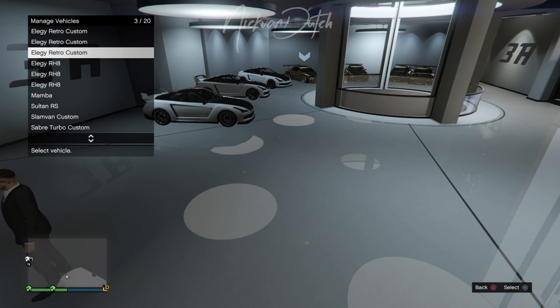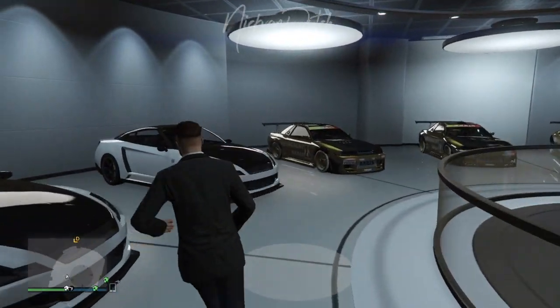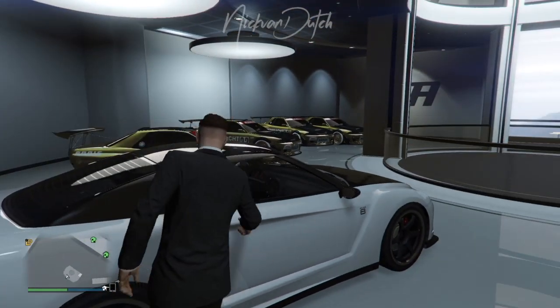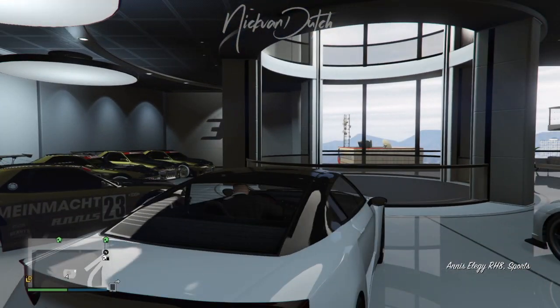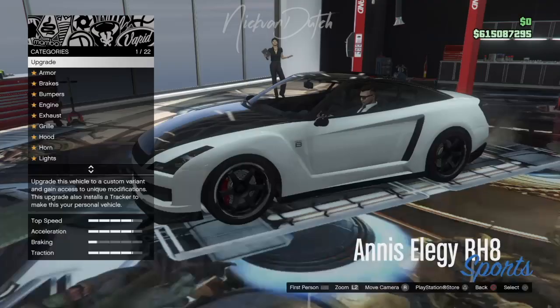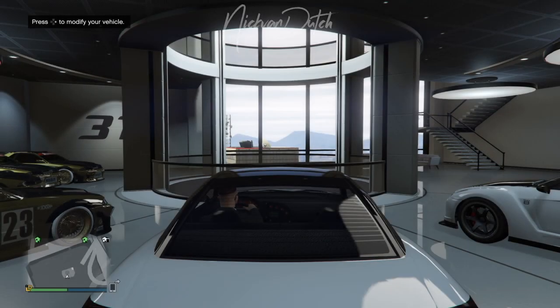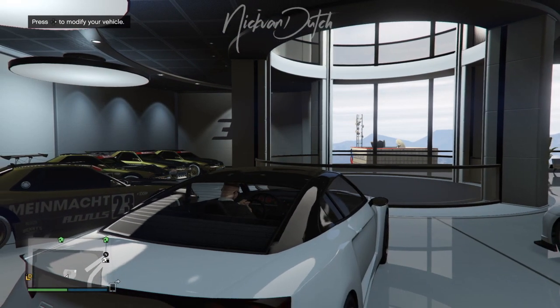As you guys can see, number three is also a duplicated one. I'm gonna select this car and hover it over the third car — and as you guys can see, it just showed as a duplicated lowrider. I'm gonna repeat my steps over and over again. I'm gonna step into this fresh Elegy, bring it inside the mod shop again, back out, and step into my glitched lowrider and just change the number plate. That's it — it's very easy, very simple. The step-by-step description is very clear and it is a very easy glitch to perform.